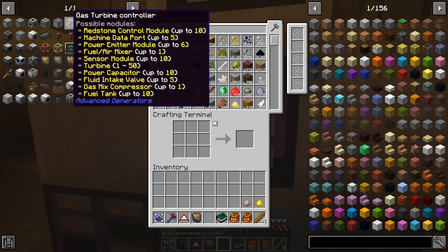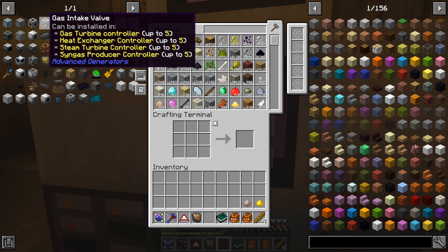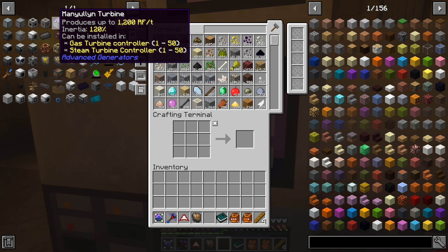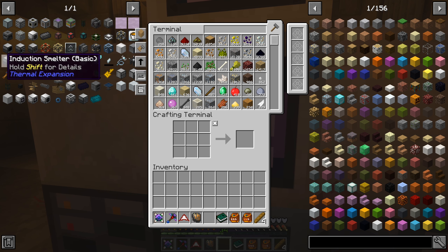The absolute things we're going to go for is one of these, one of the manual-in turbines, and then a gas intake valve. This only works if you have Mekanism. This thing can actually burn fluids as well - it can feed lots of different types of fuels into it. I'm just looking at the list on the website: ethanol, ethylene, which is what we're using, syngas, fuel, biofuel, liquefied coal.